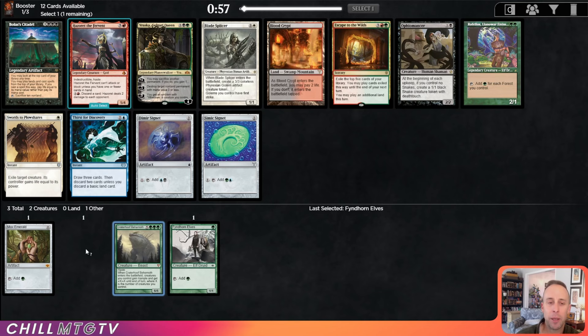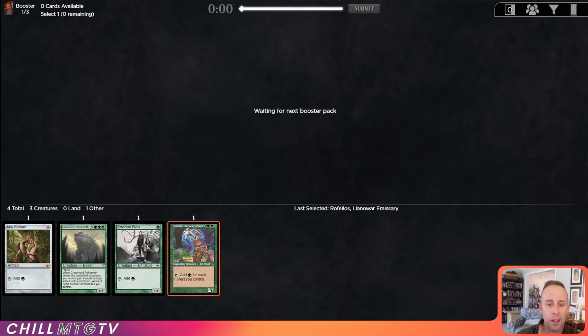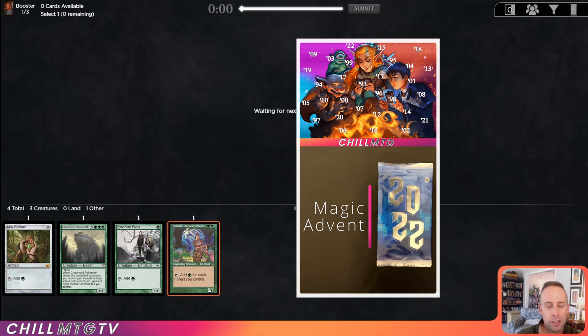Past a fourth pick, Rafellos. Sometimes green's heavily cut, but right now it's not. I definitely know the drafters to our right are not in green because Rafellos is also a top pick in green. Also, if you haven't checked it out already, I'm doing a shorts countdown advent calendar style from the Magic 30 Secret Lair.